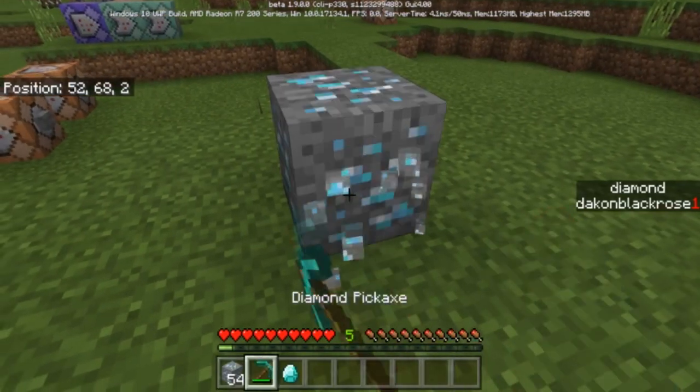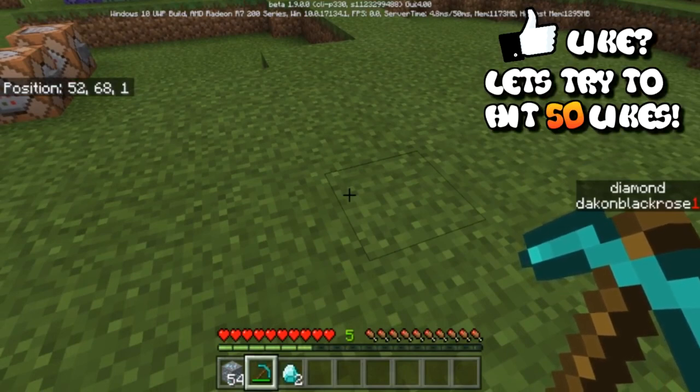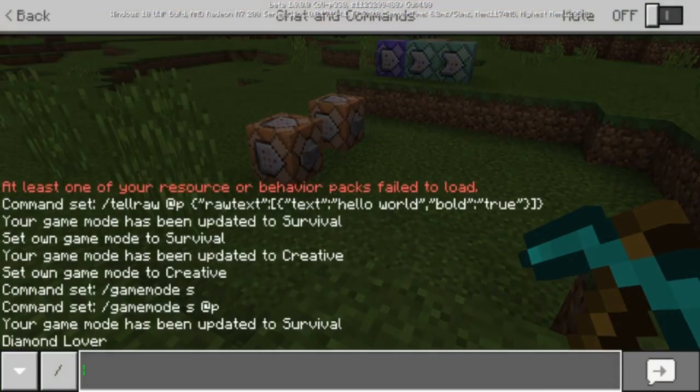If we place another one down and hit it, nothing else happens — it doesn't say it again and we don't go up in our score. It's pretty cool. You can make it so that it goes up in score if you wish, to create more of a progression-style achievement system.